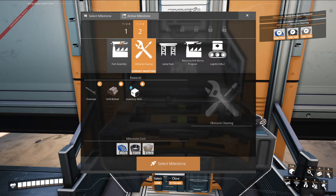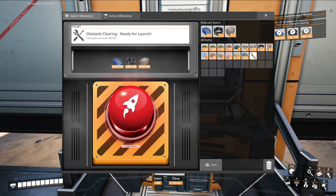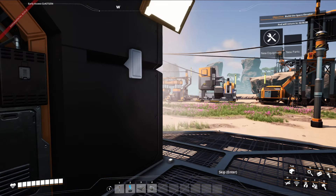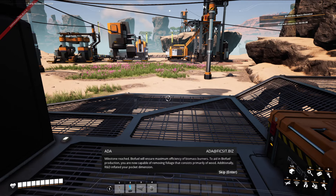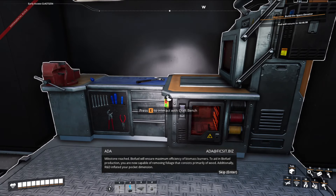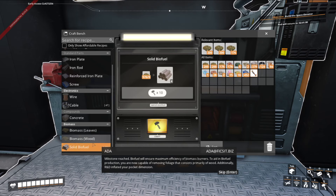I'm probably going to try and build on all pure nodes. Biofuel will ensure maximum efficiency of biomass burners. To aid in biofuel production, you are now capable of removing foliage that consists primarily of wood. Additionally, R&D inflated your pocket dimension.